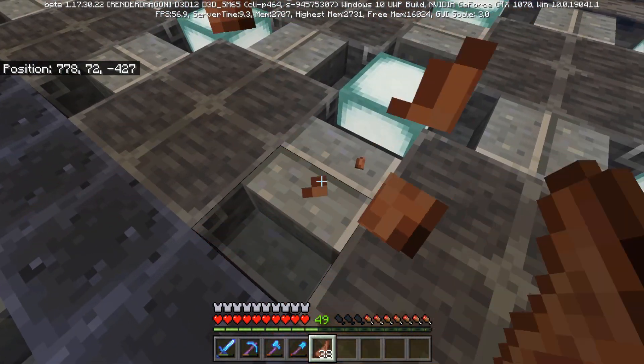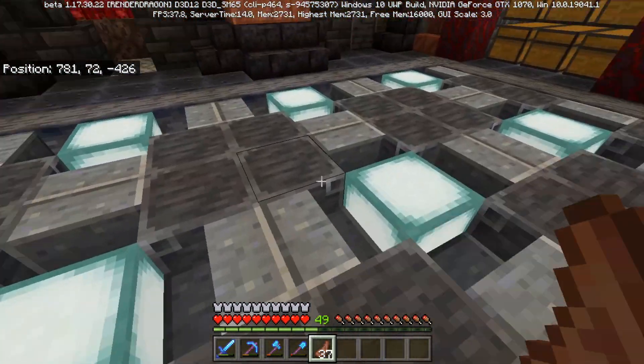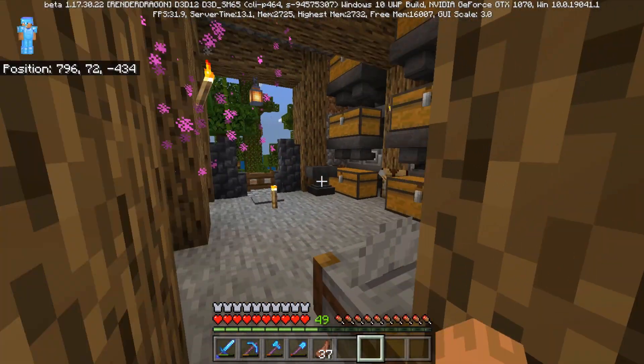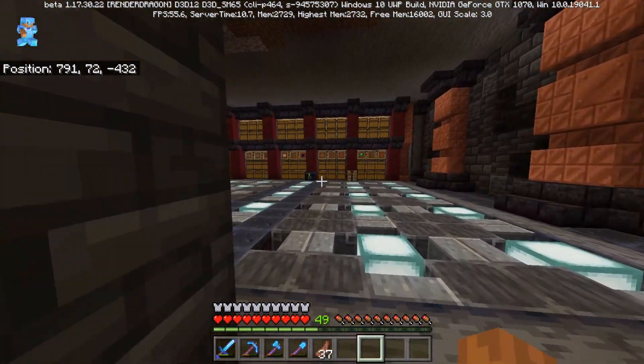I just realized I can't really click anywhere on this floor because all I have is blast furnaces and smithing tables around here. By the way, this took up a lot of iron. This drained a good portion of my iron supply here. It doesn't really seem like it did, but it did — I promise it did.